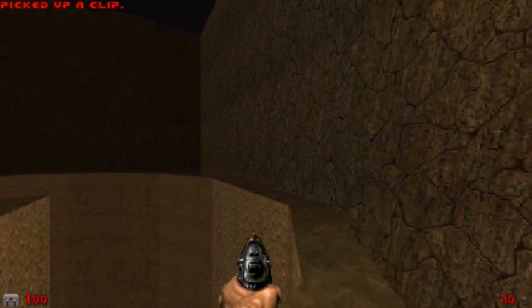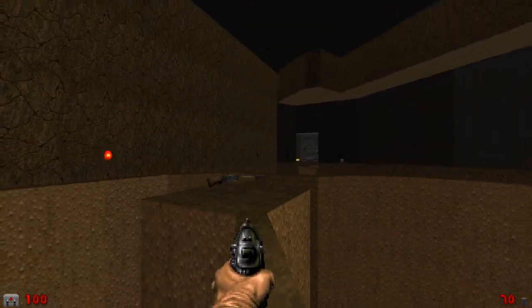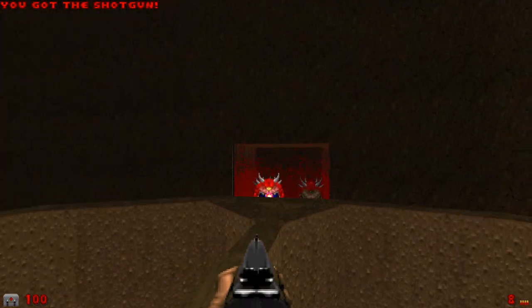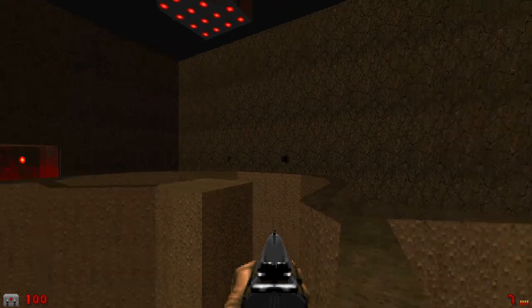Map24 The Chasm also deserves recognition for its thin ledges over large pits of nukage, resulting in tightrope walking gameplay where traversing the environment is just as challenging as fighting the demons themselves.